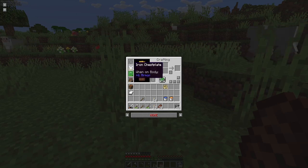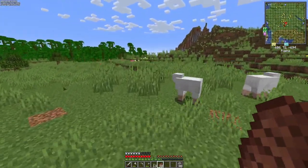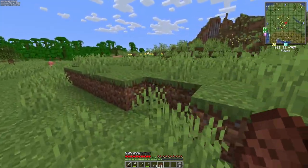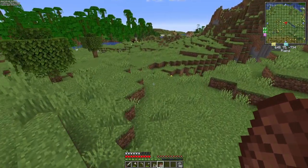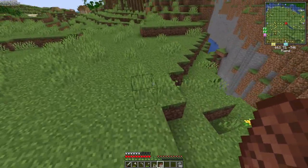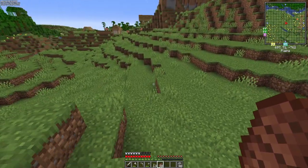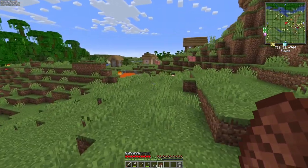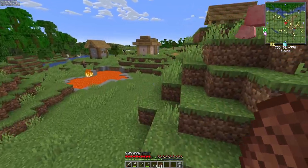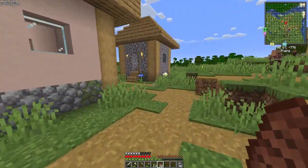We made ourselves an iron chestplate and we found these leather boots at one of the villages — in the blacksmith, I think. Now we can run around and contest most monsters. That said, I had pillagers that came and were invading the house before I logged off last time, and I just cowardly fought them inside the house with a lava bucket. I placed it right outside the door and they just cooked themselves.